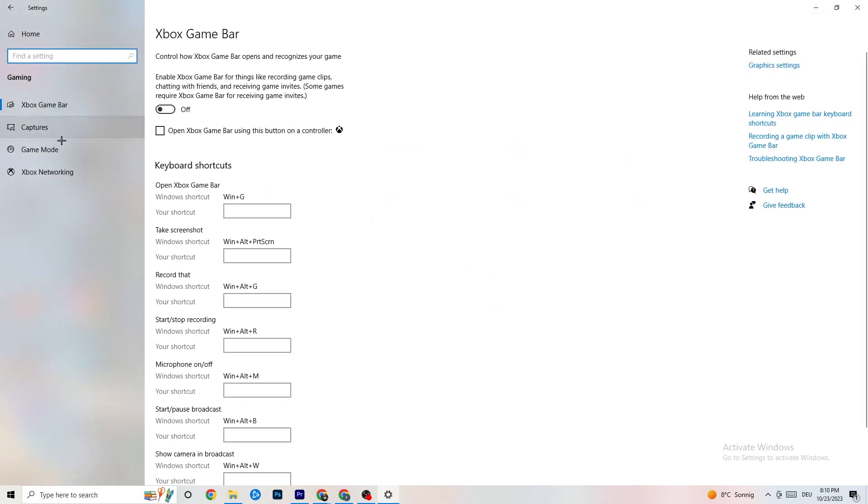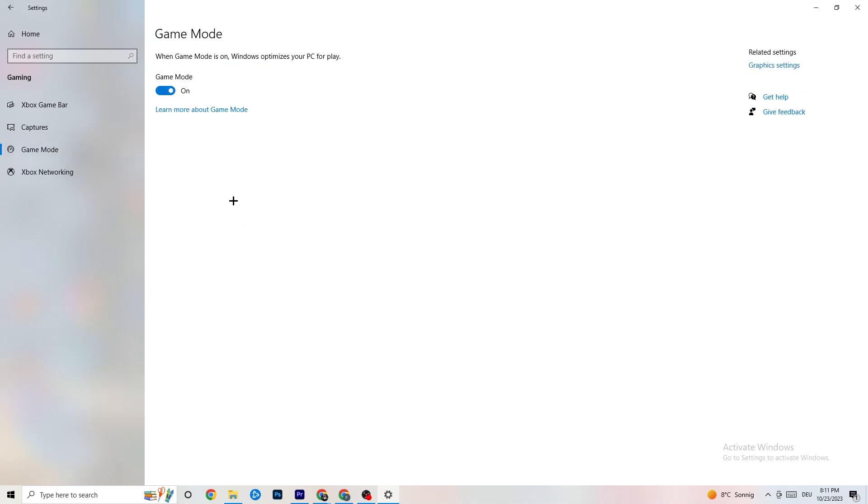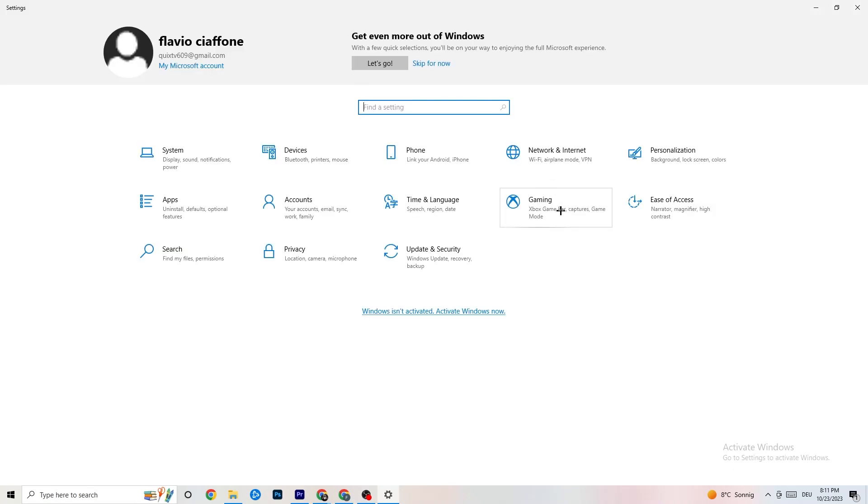Click on 'Gaming.' Under 'Xbox Game Bar,' turn this off — you don't need it and it will drain performance. Go to 'Captures' and turn that off as well, because background recording can cause mid-game crashes or FPS issues. For 'Game Mode,' it works differently for different people, so try it both on and off to see what performs better.